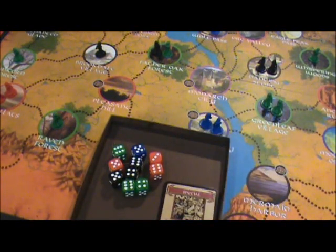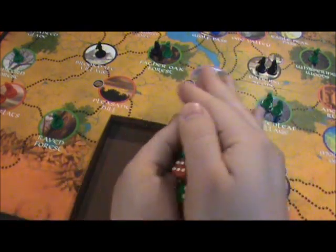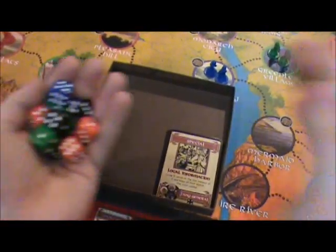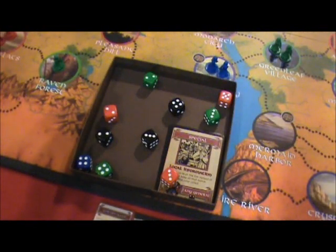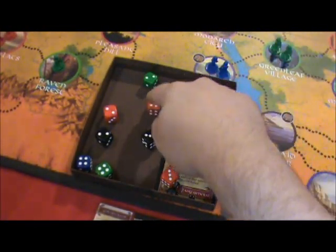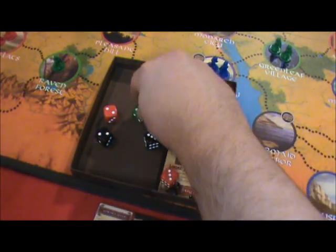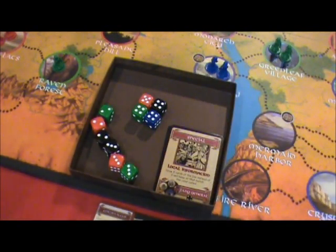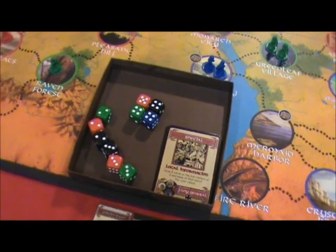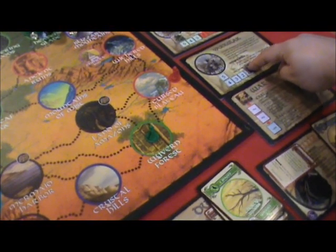So I get to roll all of those dice. Fours or higher will wound him. Here we go. One, two, three, four. The others are not good enough. Four damage.